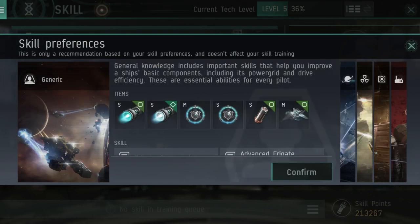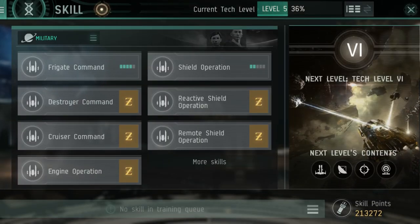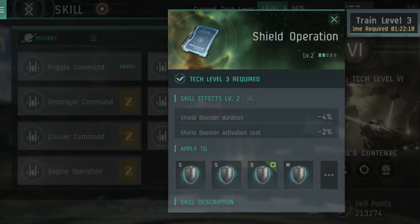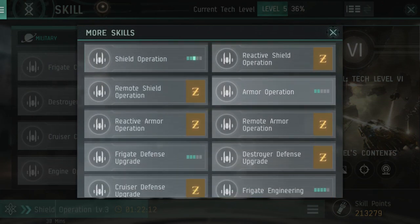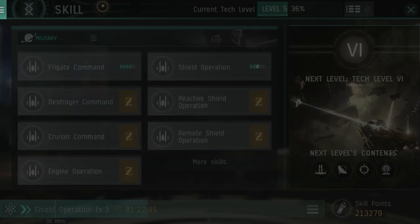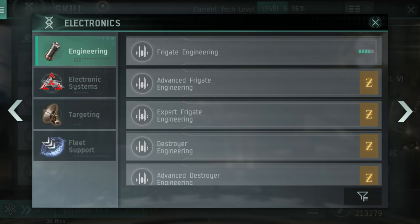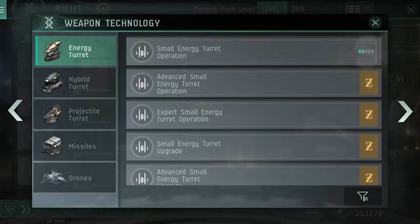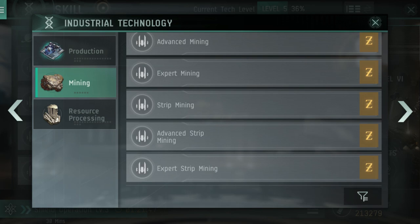A good example of how things are kept intuitive is the skills list. As with the PC version, there are loads and loads of skills, but here they have been categorized and organized by type and theme. For those unfamiliar with EVE, every single skill is on a time-based system, and this has always been the way ever since 2003, long before smartphone games ever existed. You put a skill into the list and it goes into a queue system. The earlier skills train within a few minutes, sometimes a few hours, and by the time you get to the very high-end skills, you're looking at many, many days and in some cases multiple weeks. It's a familiar system for long-time EVE Online players and an easy system to get into for new players.